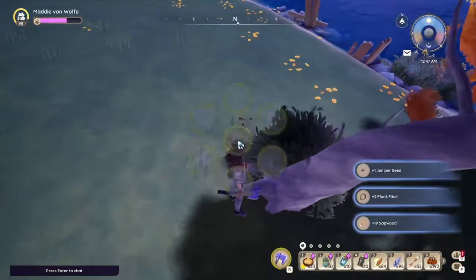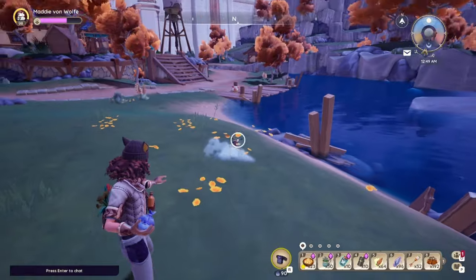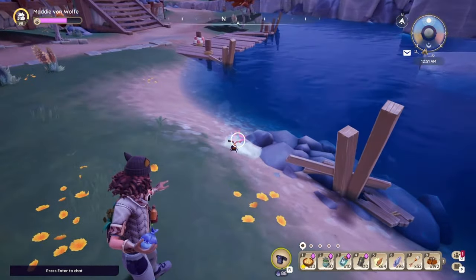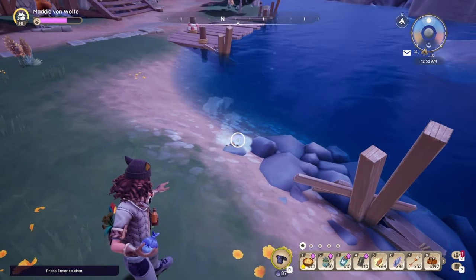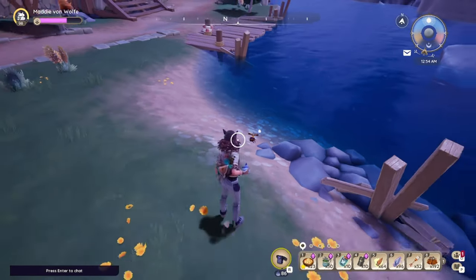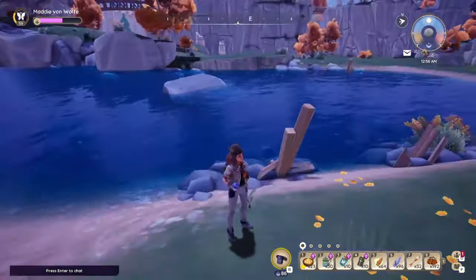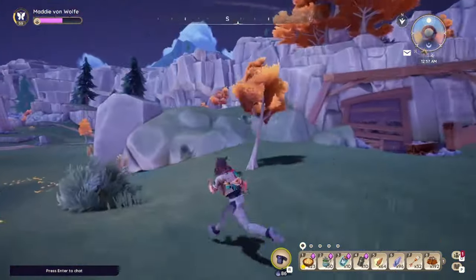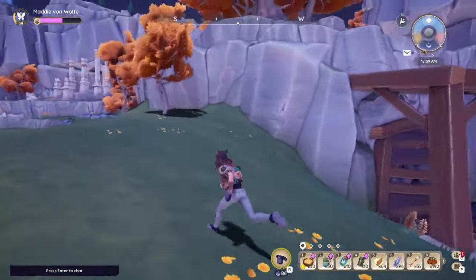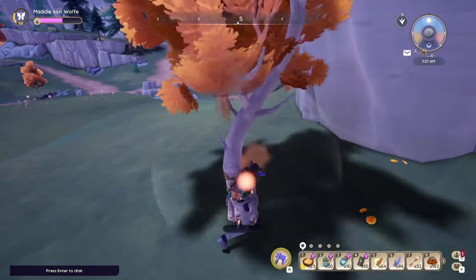Here you can see the first ancient amber beetle spawning. There is a percentage chance of these dropping whenever you chop down a juniper tree. I'm not sure if it's exactly five percent or higher — some periods I get them more frequently and other times it takes a bit longer. Today was one of the latter, but you can just keep grinding these trees for the amber beetle.